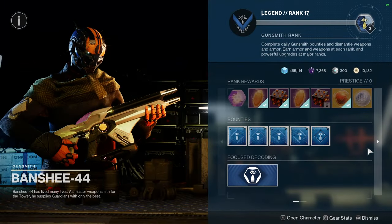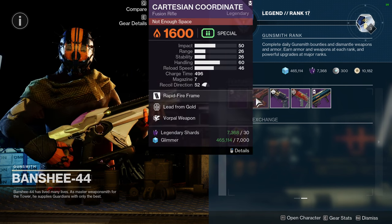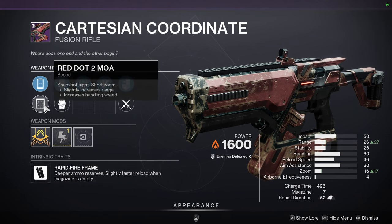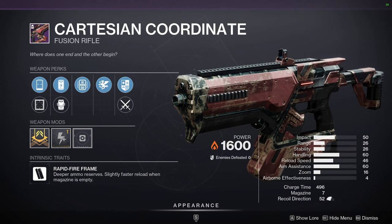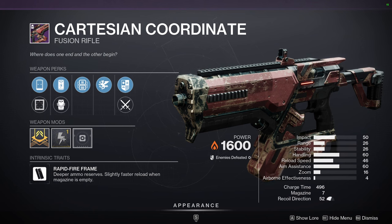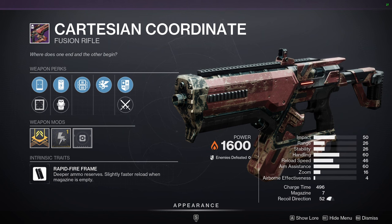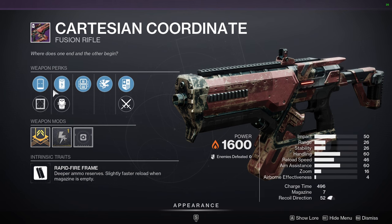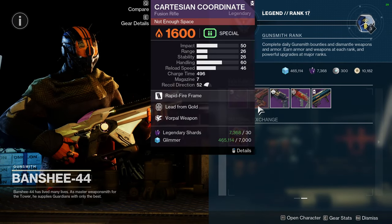As for Banshee, we've got Killing Wind and Swash — that's not bad. Cartesian Coordinate with Surplus from Gold and Vorpal — that's a good PvE weapon. This Cartesian Coordinate is actually pretty spicy for PvE. In my clan we used it a lot, not so much now since the clan is kind of dead, but the season is almost over so it's not that weird to say.